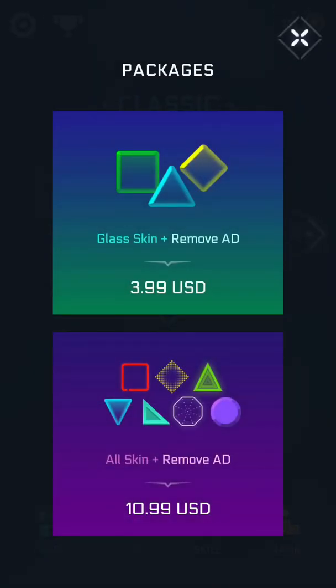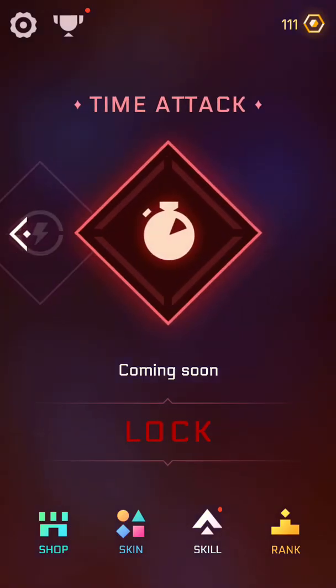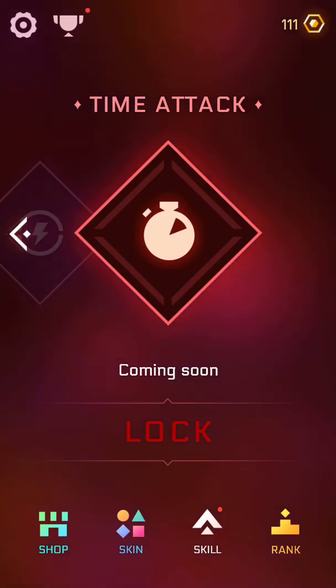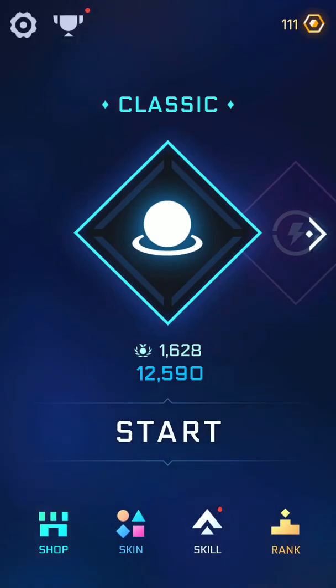It looks like you can remove ads, unlock stuff, and get skins. So there's Classic, there's Endless, and Time Attack — so sometimes you can have a certain time limit. If you're interested, in the description below you can click on the links and get the game. It'll take you straight to the app store so you can get the game yourself.